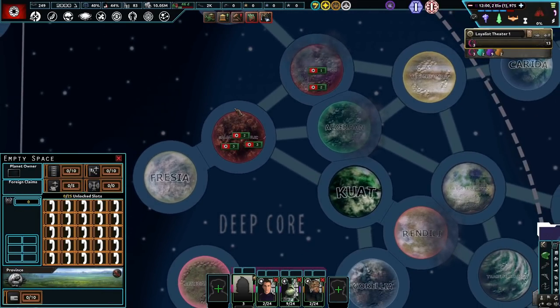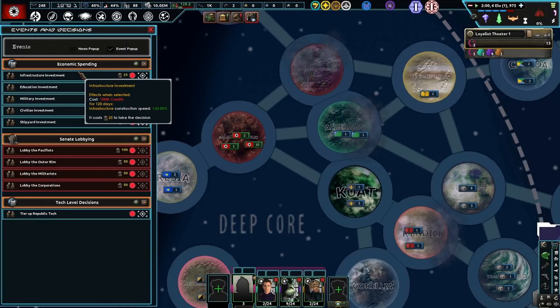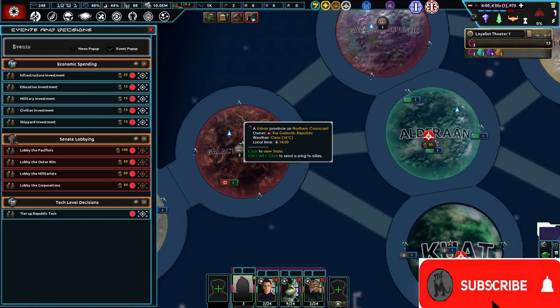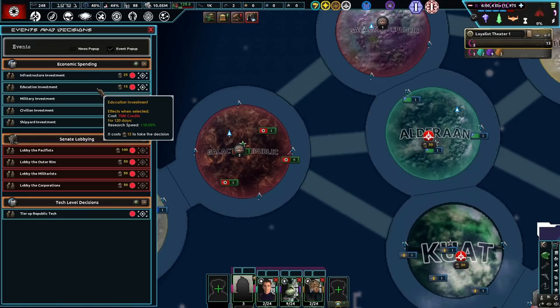So as you can see, this is an actual Star Wars mod for HOI4, and we are currently losing 0.28 political power a day. I'll be honest — with this mod still being an alpha, I don't completely understand it yet. So if you guys know how to play this mod and have tips or tricks I should know, please feel free to leave those in the comments below. I gladly welcome your comments, especially to better understand how to play this mod.